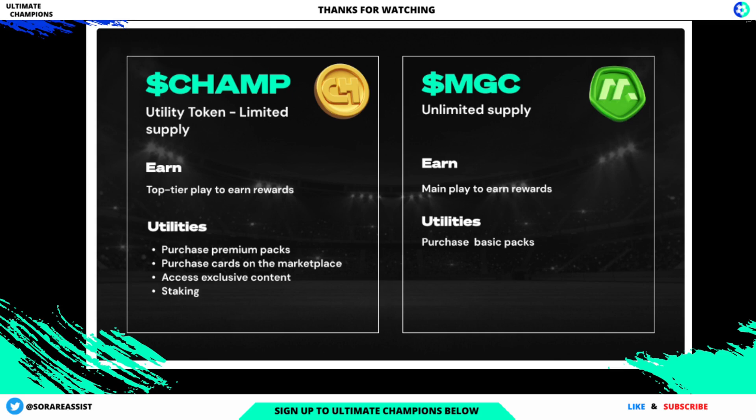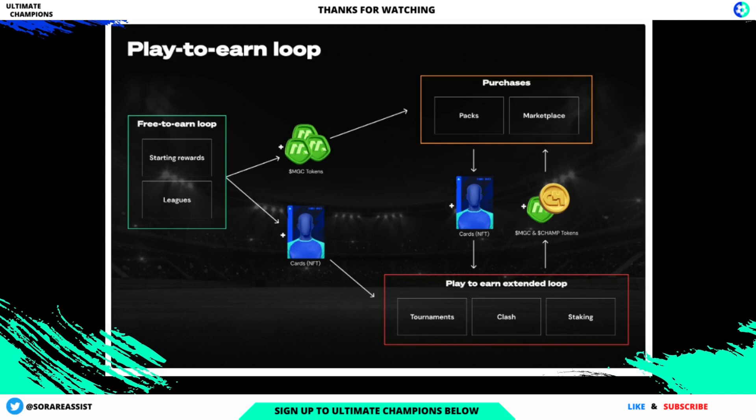The MGC, or Manager Contracts, is the Ultimate Champions reward payout token. Initially it will only be used in Ultimate Champions in order to power the free-to-earn player experience. This is the green token that you can see on the right of the screen. Ultimate Champions is a free-to-earn game — users can play the game, have fun and start earning digital assets without spending any fiat or digital currency. By playing rigorously and performing well, users will start earning rewards that have real value in an open economy.